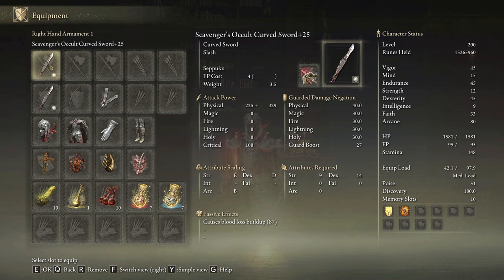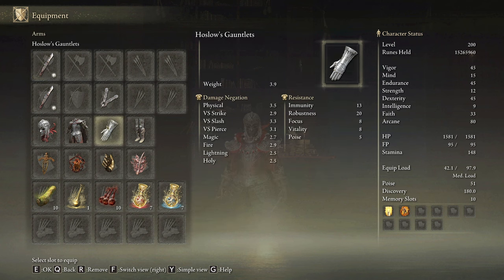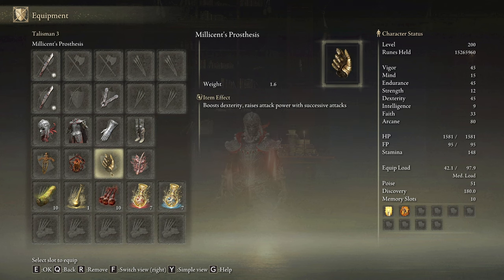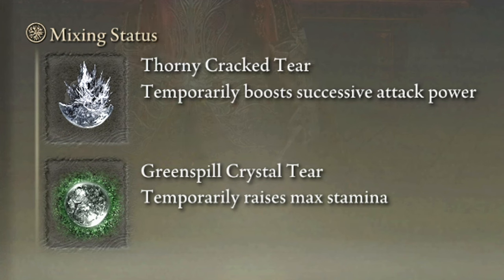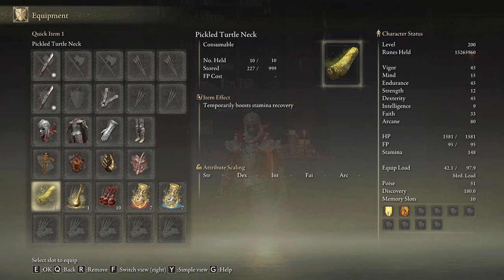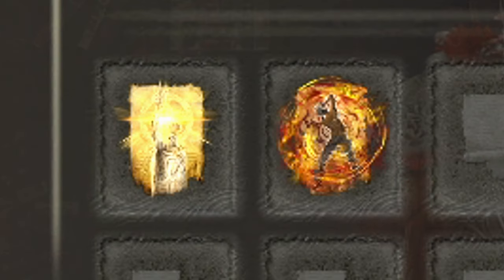We are going to be using 2 Scavenger's Curved Swords on plus 25 with the Seppuku ash of war on the Occult Affinity, and any seal will be good to cast our main buffs. I will use the Hoslow set with the Diallos Mask and the Blaidd's Greaves. This way we will have enough poise to become unstoppable. The most effective talismans for this build are the Ritual Sword Talisman, the Lord of Blood's Exultation, Millicent's Prosthesis, and the Rotten Windsor Insignia. In our Flask of Wondrous Physic we will use the Thorny Cracked Tear and the Greenspill Crystal Tear. With this build we deal only physical damage, so Bloodboil Aromatic is the best body buff, but Howl of Shabriri works perfectly fine too. In order to get the max performance we will use 45 on Vigor and Endurance, Dexterity to 40, Faith to 33, and Arcane to 80. Golden Vow and Howl of Shabriri are our main buffs.